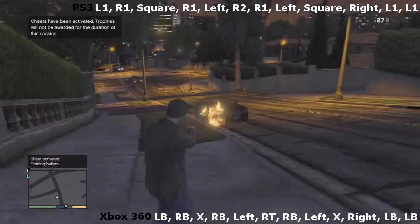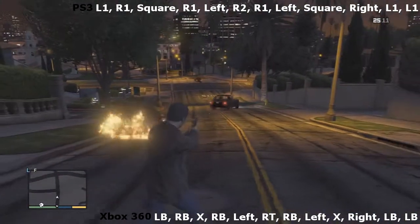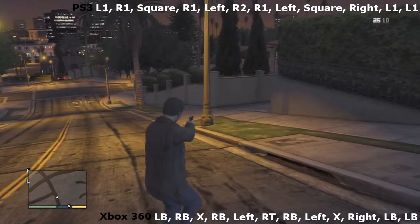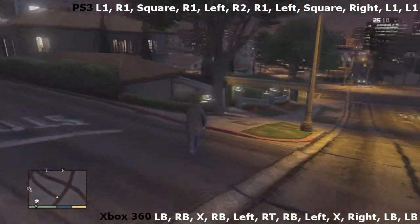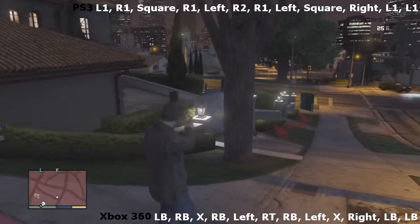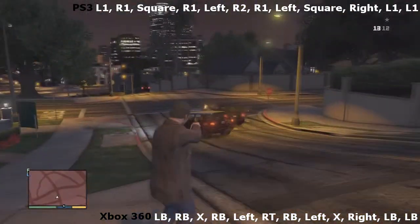The flaming bullets cheat basically means whenever you shoot a car or a human, the person or the car will catch on fire. As far as I've seen, only humans and cars catch on fire, so it's a pretty cool cheat. Every time you put a bullet in, the flame gets bigger, so it's pretty interesting to try out. I'll see you guys in the next Grand Theft Auto 5 cheats video, and thanks for watching.